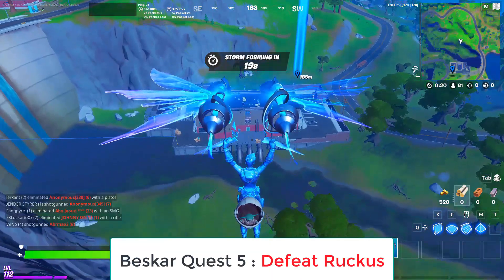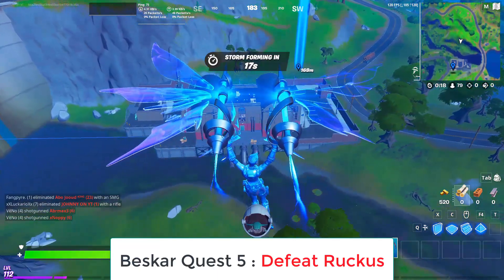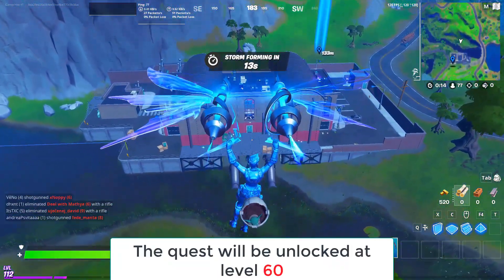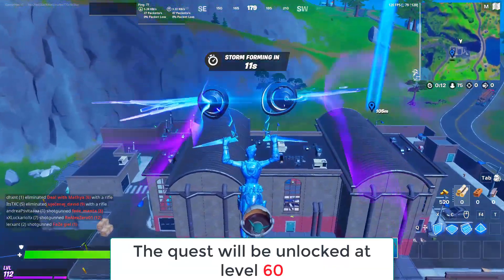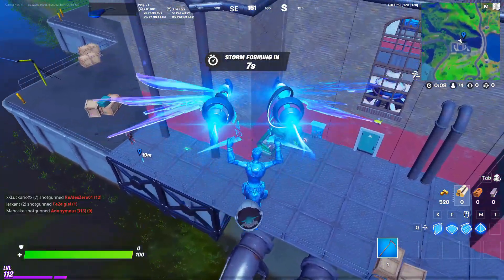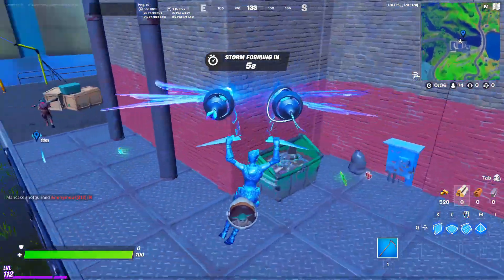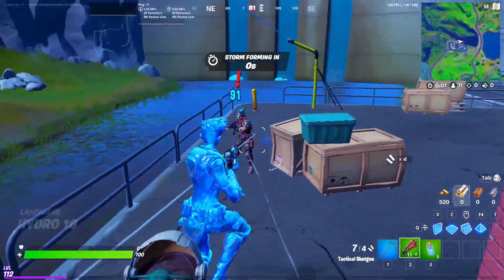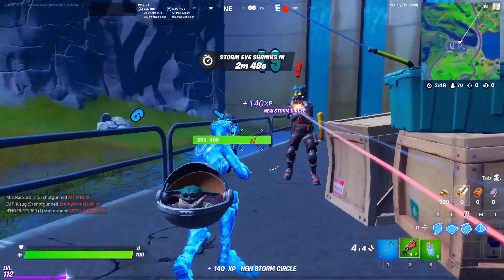For quest 5, you have to defeat this guy to unlock the right arm. Here is the location where you can find him. We need to focus on finding a weapon first, otherwise he will kill us, because this NPC is really aggressive — it's not like the other NPCs. He will attack you directly like any other boss, so be careful.